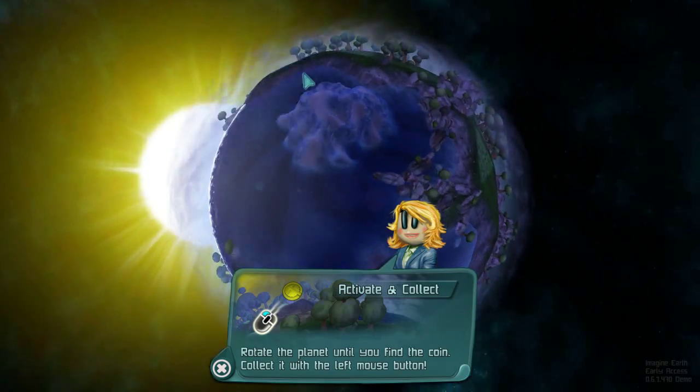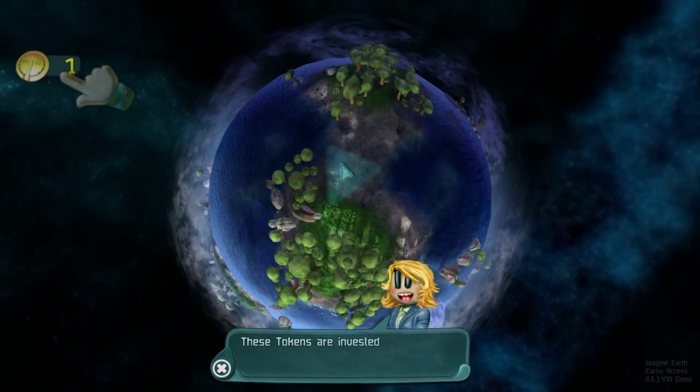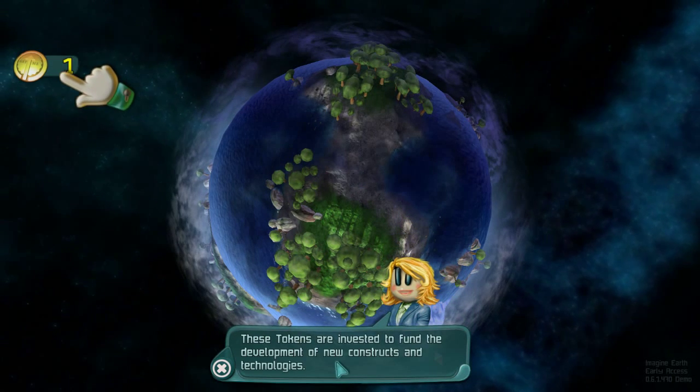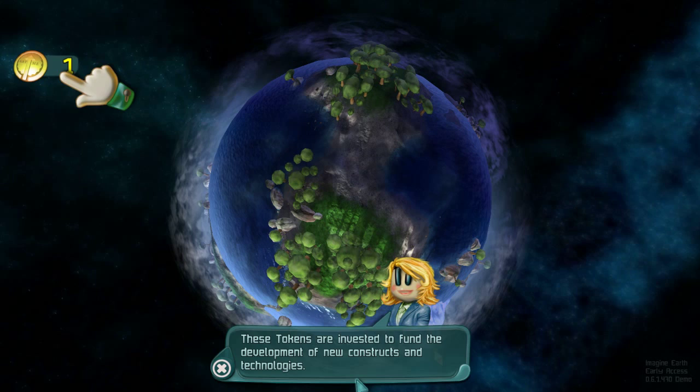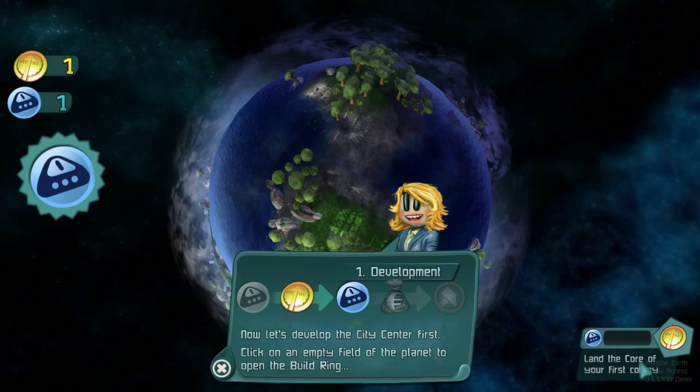It's telling us now that we need to rotate around to find a coin somewhere. There it is. This coin is a token, and the tokens are invested to fund the development of new constructions and technologies. We got the first thing down.